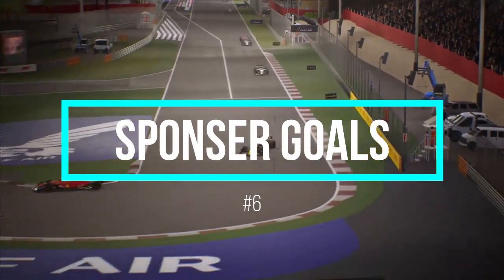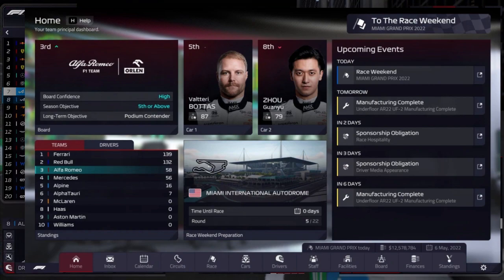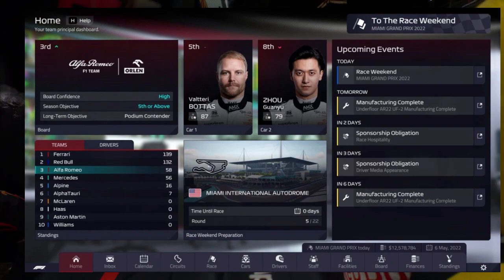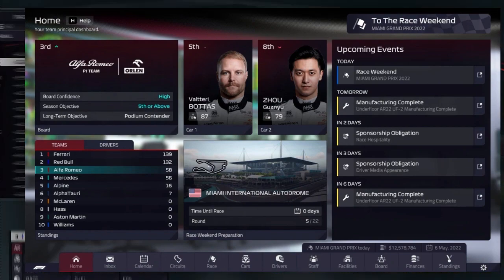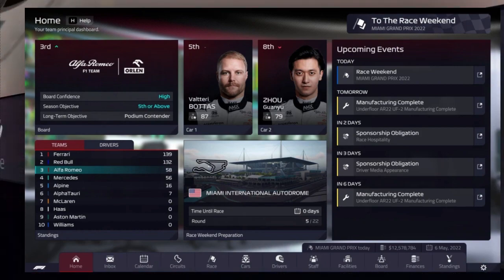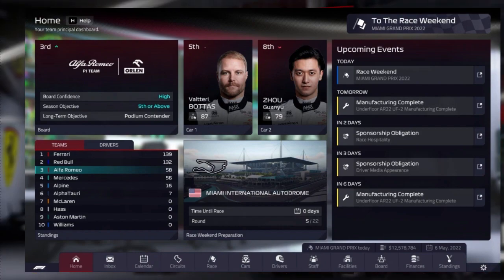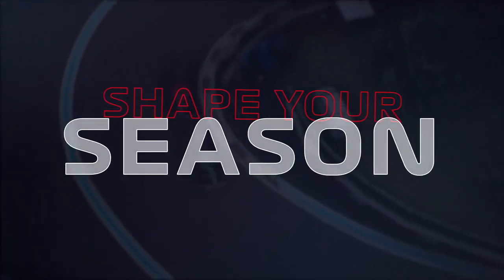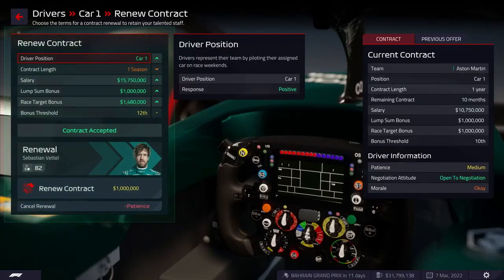Moving on to number six: complete sponsor goals. You can accept and complete optional sponsor goals as a way to at least slightly ease your spending limit. These objectives might help you win more money for your squad at each race. Your sponsors will automatically give you a number of objectives, and achieving them will result in benefits. You can choose to accept optional goals that guarantee additional incentives before each race. Though you will be fine if you don't accomplish these objectives, make sure your team can truly achieve your goals by choosing them carefully and ensuring they are practical. You should only accept goals if you are part of a stronger team with a probability of completing the assigned task.